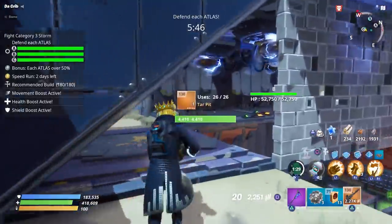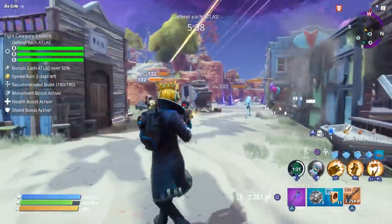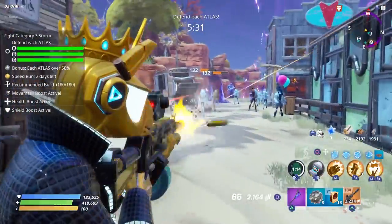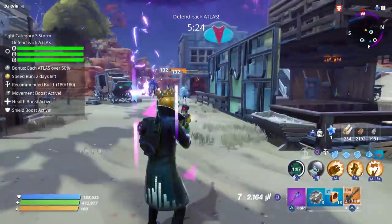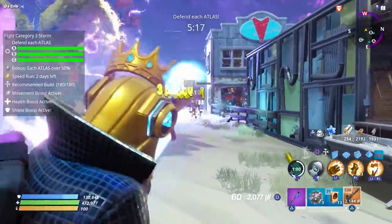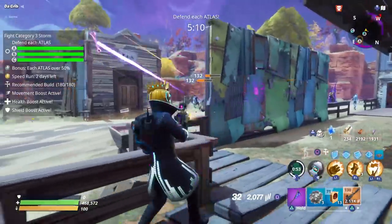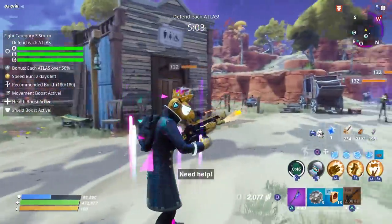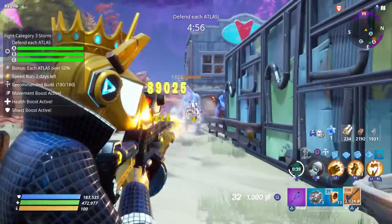Looks like they're changing directions and we don't have any traps towards the Northwest, so we're going to have to be careful here. I could build a little bit more but we're right at the limit, and I'm not going to overbuild unless we absolutely have to. Plus, this gives us a chance to get more kills with our Drumroll. There are a lot of different heroes you could use with this — we could have used Light Show Spitfire to increase our magazine size. I feel like this weapon has the potential for a lot of different roles. We're using Bullet Storm Jonesy to increase our fire rate, and it feels really good.